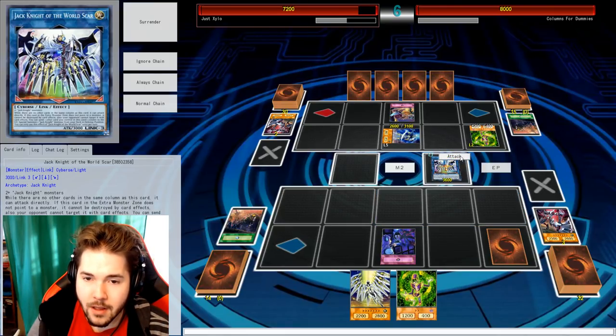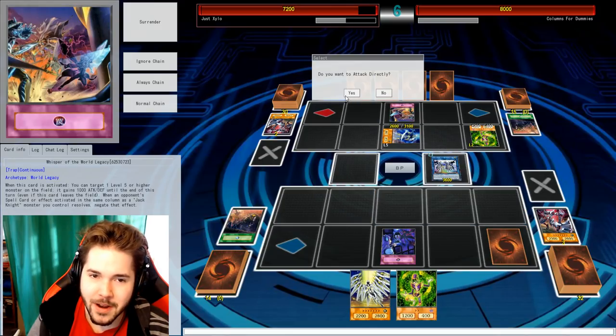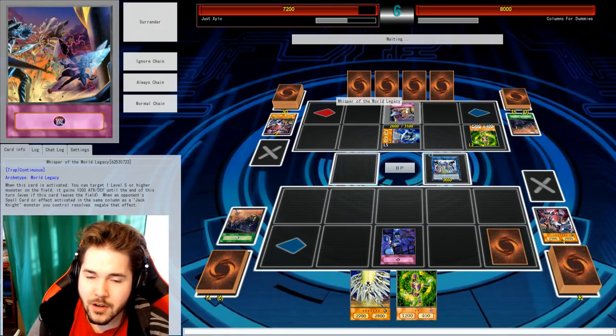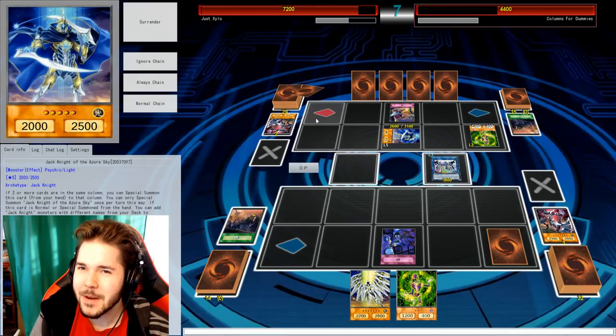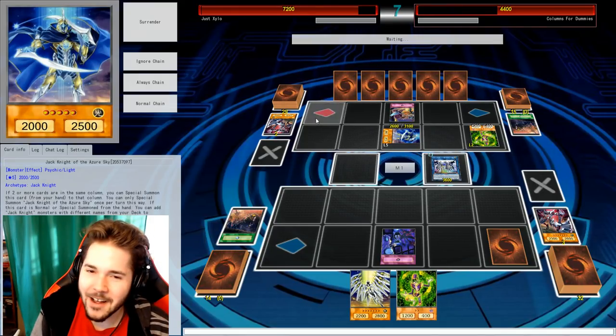I'm not going to put any monsters there then. Those are my easiest two spots to summon monsters right now, but let's attack directly. I'm going to take damage because I can't do anything against it. Sweet! You can normal summon right now, but there's no special summoning you can do.